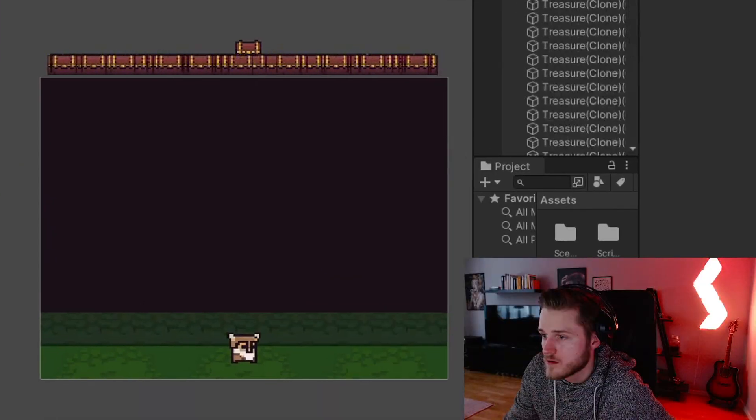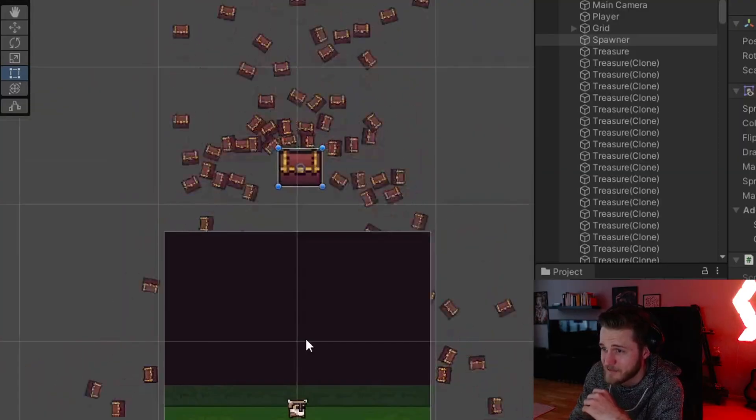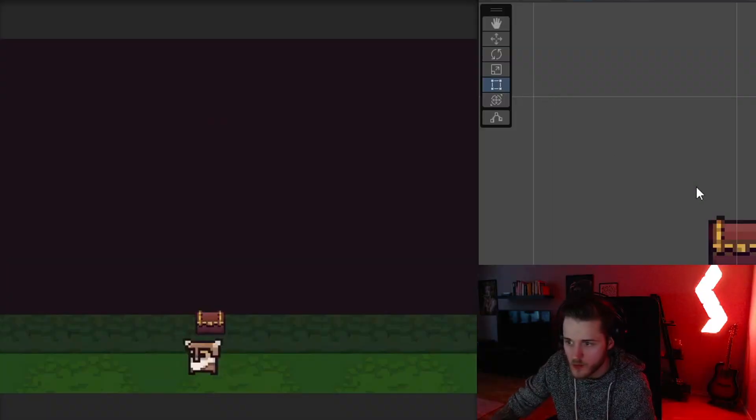With that out of the way, I started to code the actual objects that you are supposed to catch. This was a big undertaking and I did crash Unity a handful of times with infinite loops. I was on the right track and I eventually sorted it out. Now I wanted the objects to get destroyed after being in contact with the player. Sounds easy, right? No. Nothing was easy. This took me about another full hour to solve, but I did solve it eventually.